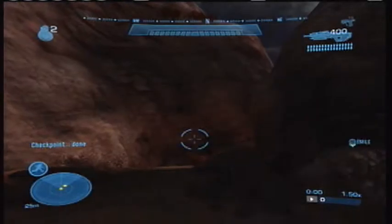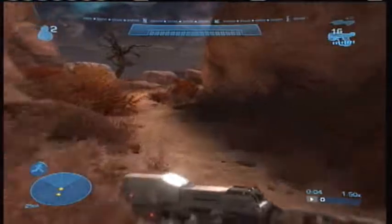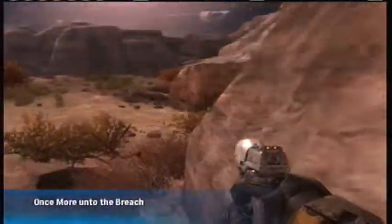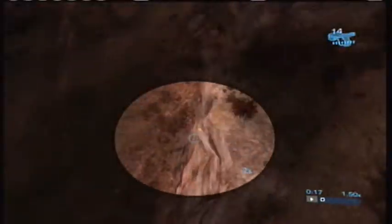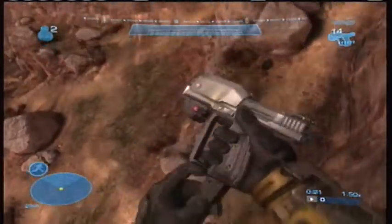Now I'm going to show you guys how I line it up. Basically, at that bush right there I start sprinting, and I jump at this one, and then I'll curve over the rock and land down there on the cliff side, right about where I'm pointing.